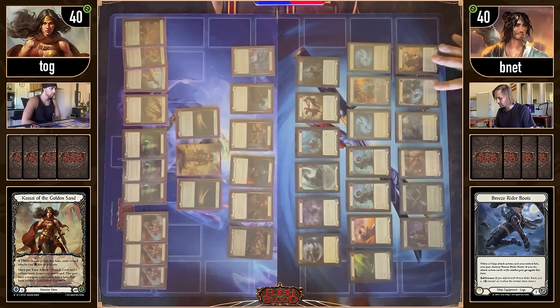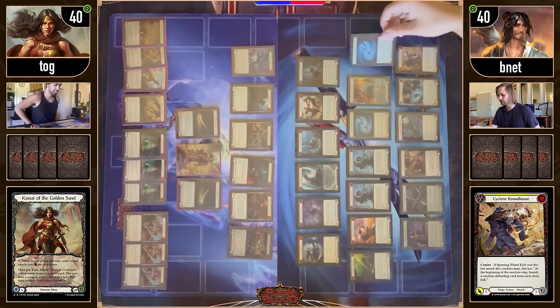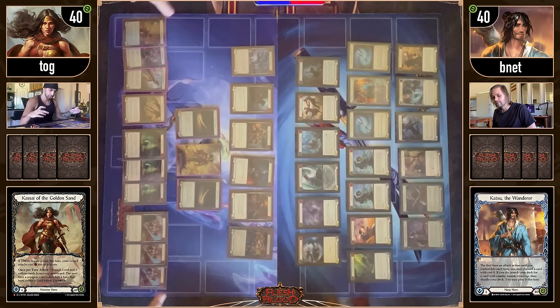Against Kasai, I'm bringing in the Mugenchi just because the game can potentially go long and I might run out of combo threats, and the Cyclone Roundhouse just for the Valiant Dynamos, which are a pain because they just block the second Kadachi every turn.